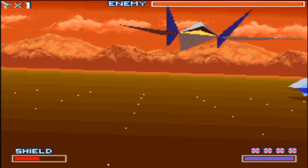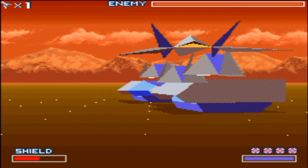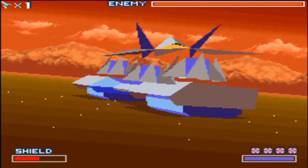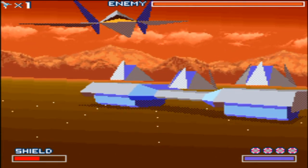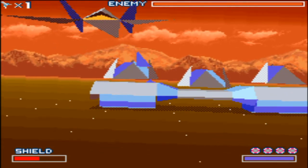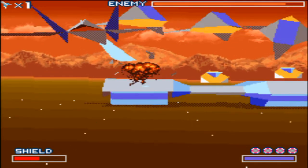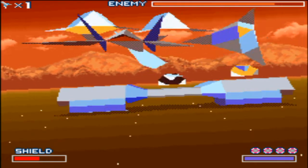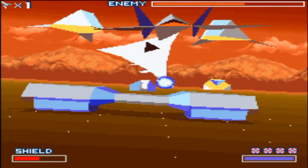Da steht es oben rechts: Enemy. Und unser Flügel links ist ein bisschen beschädigt. Er hat einen fetten Panzer. Jetzt kommt diese... Epic Music! Jetzt müssen wir die Stellen hier angreifen, soweit ich weiß. Müssen wir das auch angreifen? Ja, das scheint tatsächlich so.